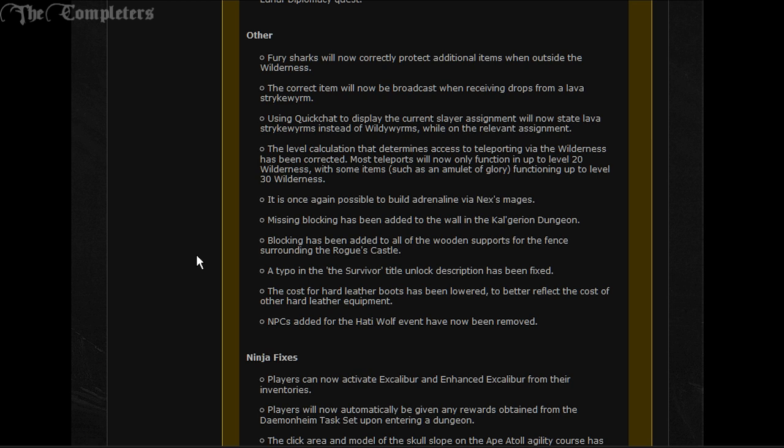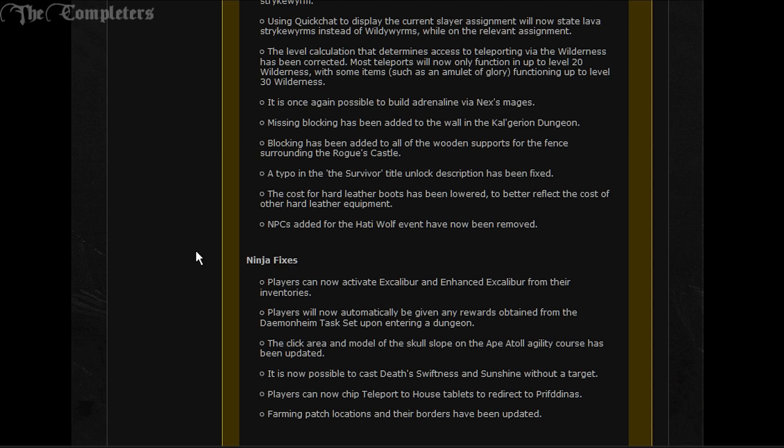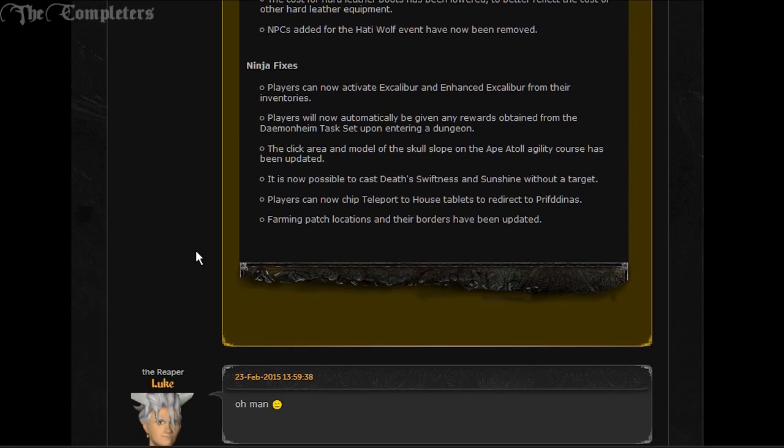Blocking has been added to all of the wooden supports for the fence surrounding the Rogue's Castle. A typo in the Survivor title unlock description has been fixed. The cost for hard leather boots has been lowered to better reflect the cost of other hard leather equipment. The NPC added for the Hanty Wolf event has been removed. For ninja fixes: players can now activate Excalibur as well as the enhanced Excalibur from the inventory. Players will now automatically be given any rewards obtained from the Daemonheim task set upon entering a dungeon. The click area and model of the skull slope on the Barbarian Agility Course has been updated. It is now possible to cast Death's Swiftness as well as Sunshine without a target. Players can now chip teleport-to-house tablets to redirect to Prifddinas and farming patch locations.